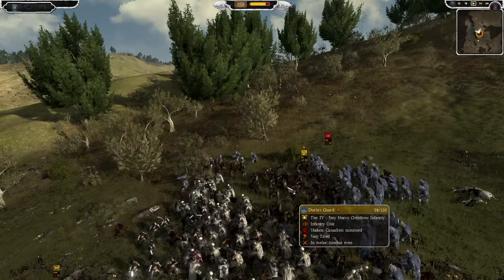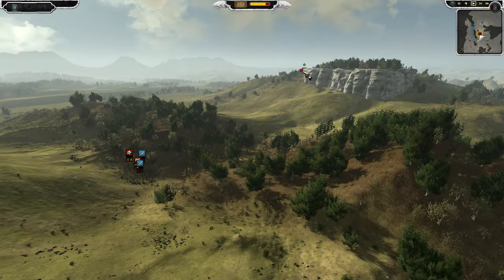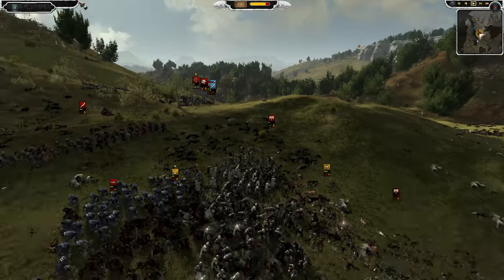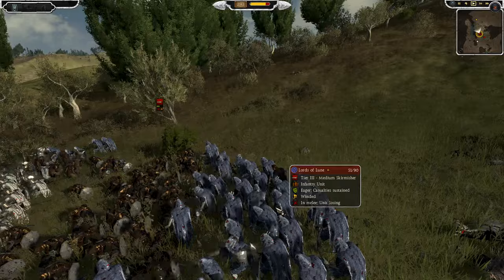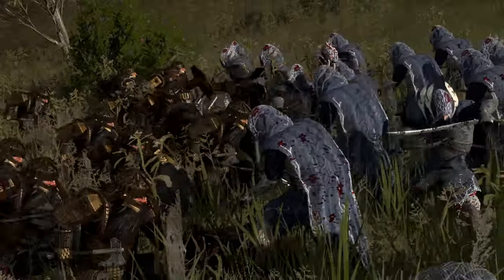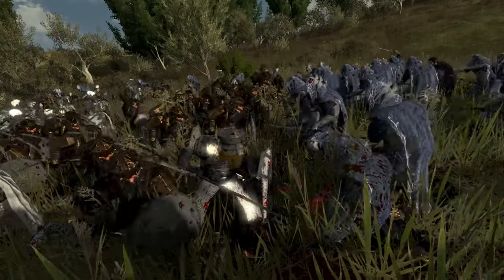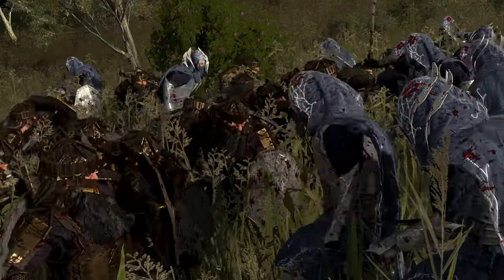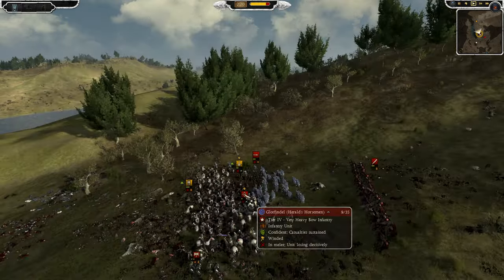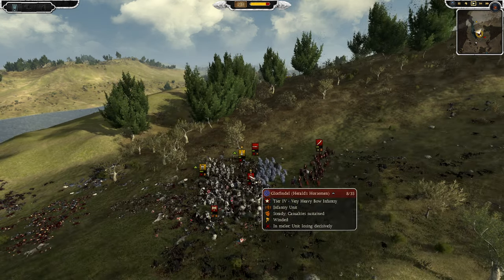Noldor Vanguard getting stuck into Durin's Guard and it is really close. I don't know how the balance of power is still so far in favor of the enemy — I think because of the cav, maybe. If they got rid of that Black Rider, I think that makes a big difference. Glorfindel needs to be careful — he's down to nine riders now and still charging in. Going against the Durin's riders with eight riders left.